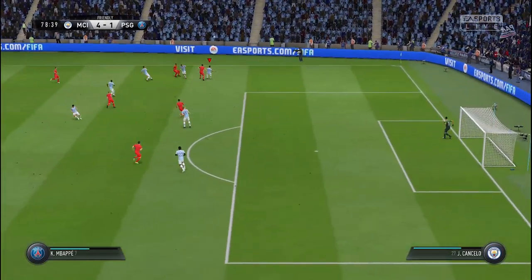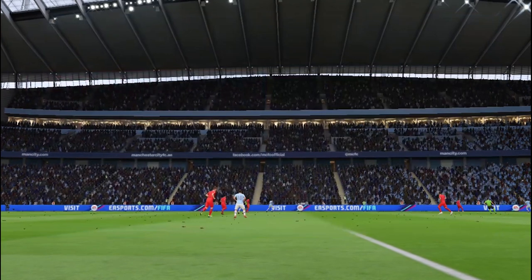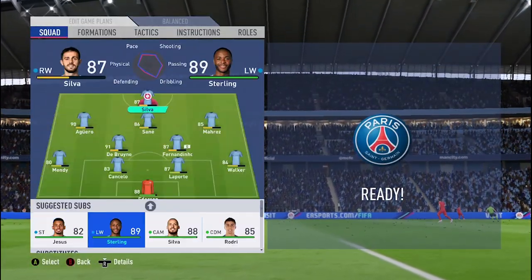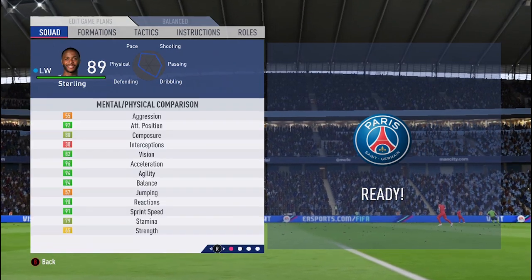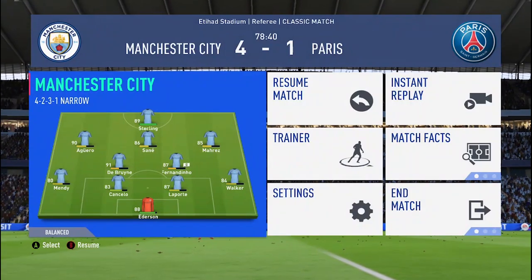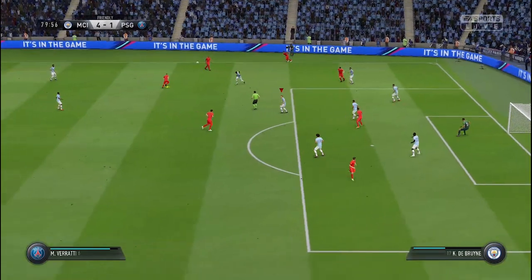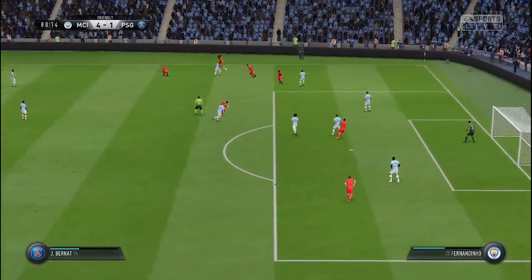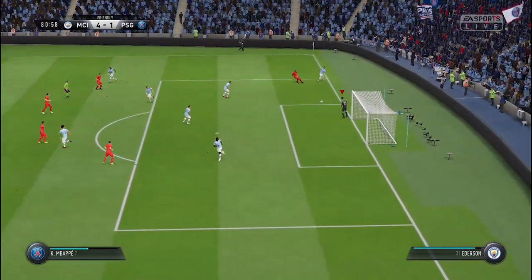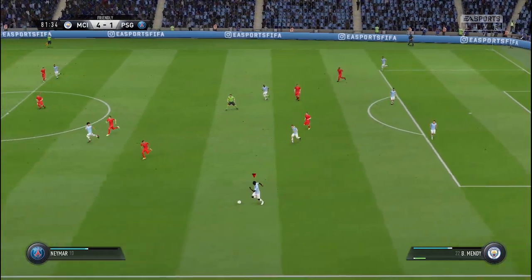I sometimes keep a secret pacey player on the bench in case my opponent's defense gets tired. In this case I keep Sterling. When opponent defenders are tired and you bring on a player like that and run in behind, they're very difficult to catch. I bring Sterling on and tell him to play in Sané's position. There are so many players behind — no space — but we get the ball back.